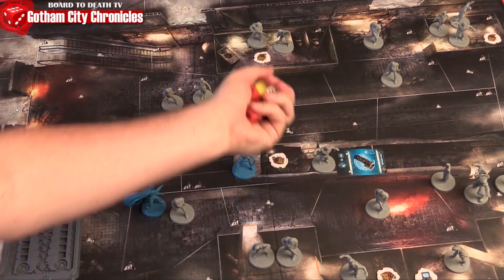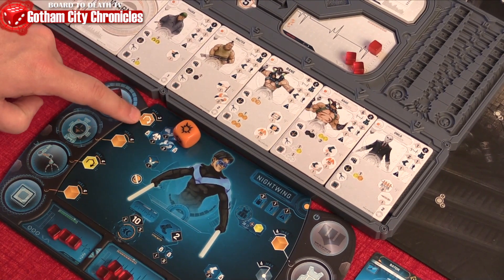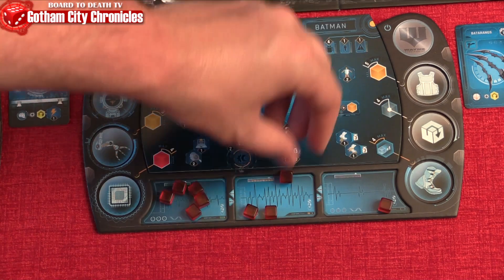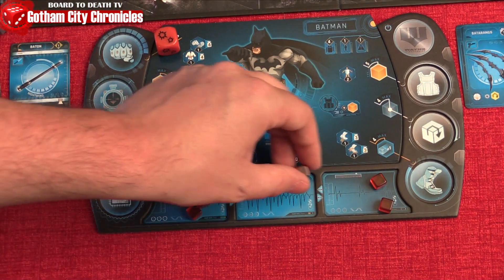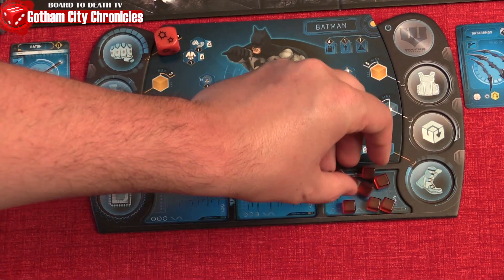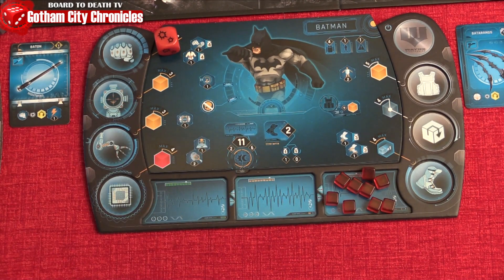Battle is determined by dice, like any good old fashioned miniature game, and some will have re-rolls or show you which colored dice to roll. Wound tokens from unsuccessful defense will have you move any fatigue gems into the wound zone. If all your fatigue gems are in the wound zone, you're KO'd and can only take the rest action, recovering 5 gems from the wound zone into the fatigue one.